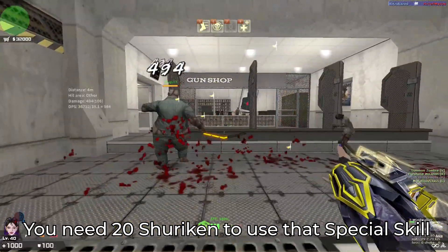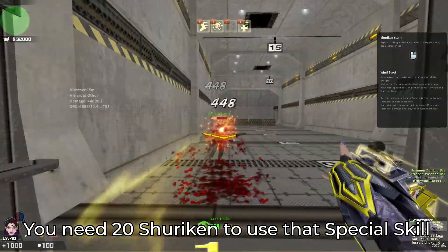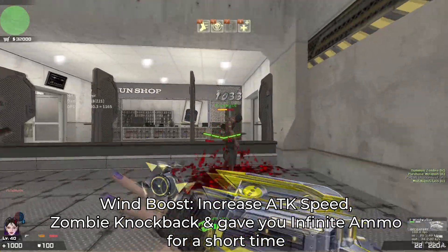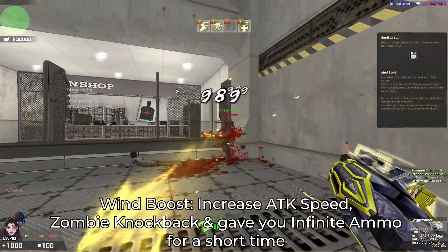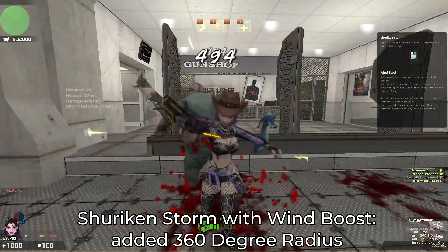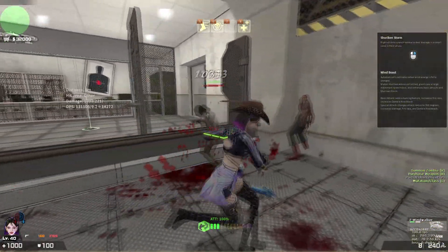There's also a special skill called Windboost, where you fill up charge parts that appear right under your crosshair. When you use this skill, it increases your attack speed for both normal attack and Shuriken Storm, gives you zombie knockback, and also grants infinite ammo for a few seconds before reverting to normal. For the Shuriken Storm skill, the radius is also increased to 360 degrees, so you can watch your back when using this weapon.